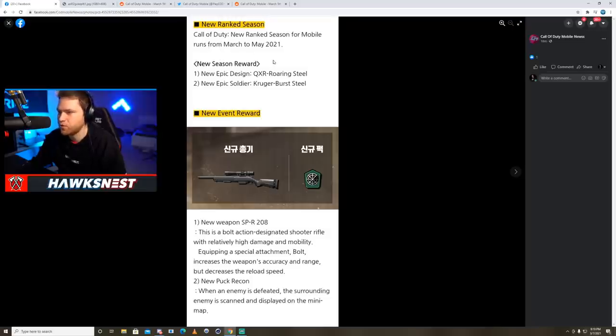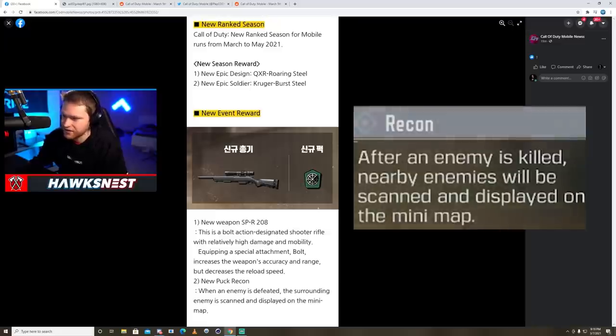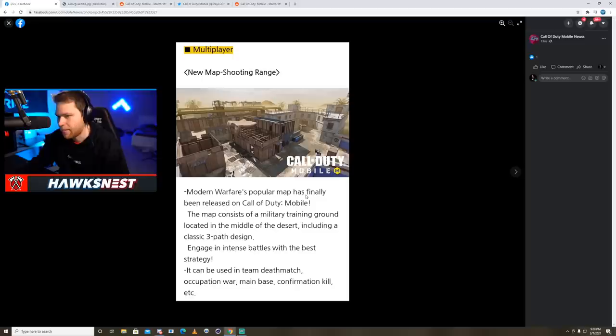The new ranked season is going from March to May 2021. New season rewards are going to be a QXR skin and a character skin — Kruger Burst Steel — as well as the QXR Roaring Steel. There's also going to be a seasonal event for the SPR coming later in the season, as well as a new perk. When an enemy is defeated, the surrounding enemies are scanned and displayed on the mini map — that's what the new perk does.